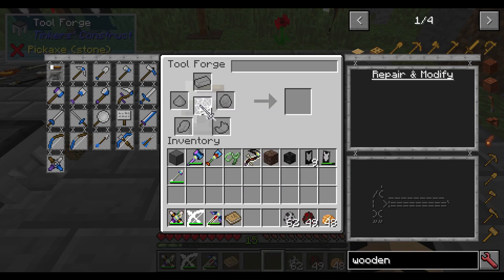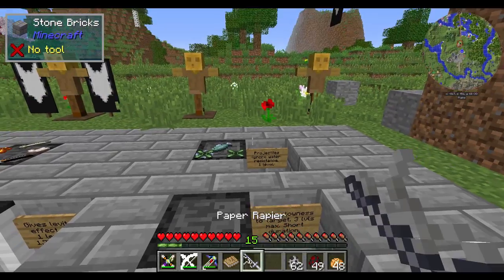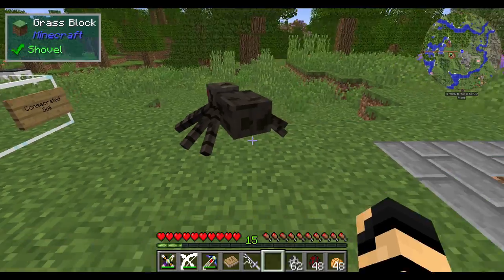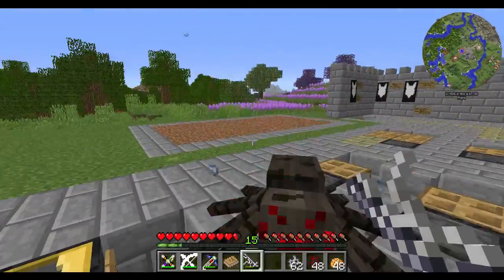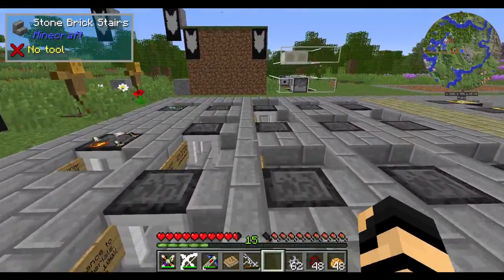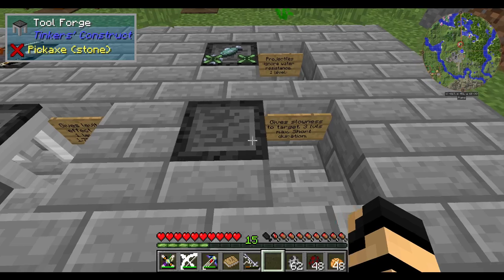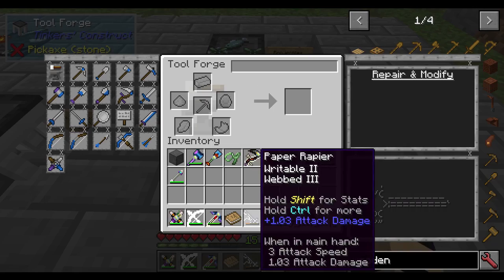Webbed gives a slowness effect and can have up to three levels, requiring cobwebs. Despite seeming like it would affect spiders, it just applies a slow potion effect — so it will affect any mob without potion immunity. Hitting an enemy slows them for a couple seconds. It's a bit underpowered compared to other modifiers, but if you have extra modifier slots or a leveling system, it can be quite beneficial.